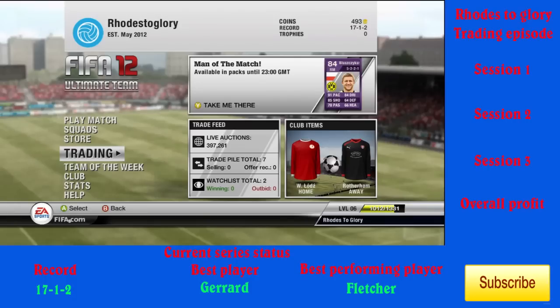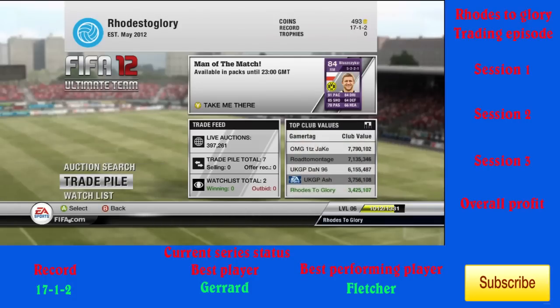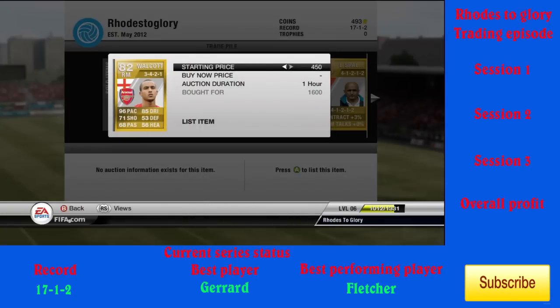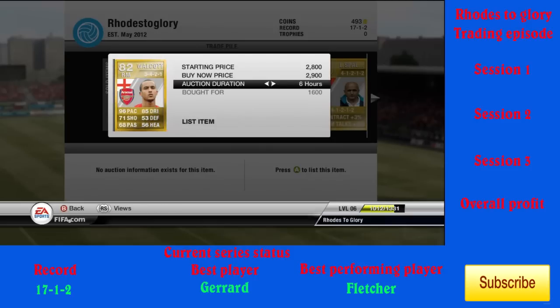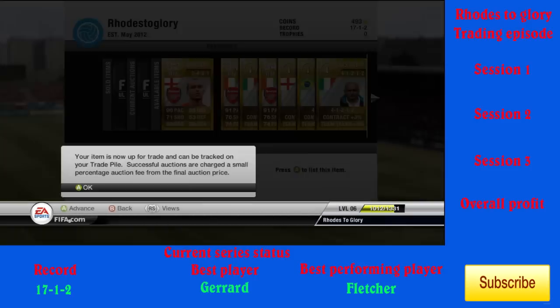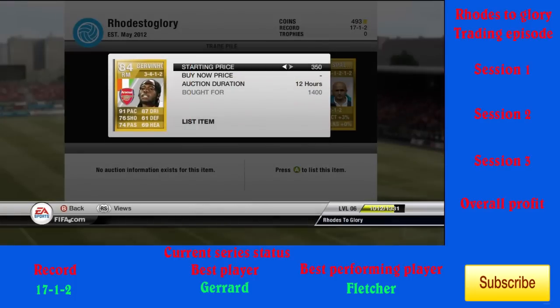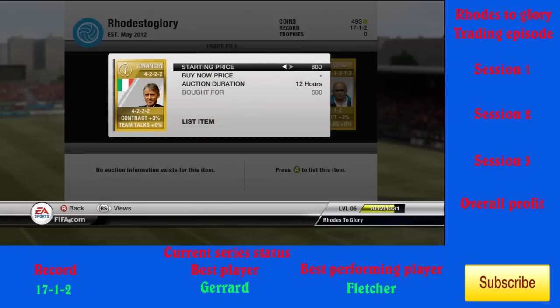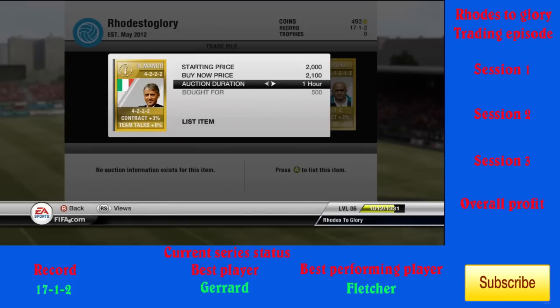Alright guys, it's Ash here bringing you episode 6 of the Robes of Glory, the second trading episode in this series. Let's get straight into the trading set. I'm listing a Walcott, putting him up for 2,900 — that's roughly what the area goes for, normally 3,000 to 3,100 — but I put him up for 2,900 to guarantee a sale. I've also got Giovino going up for 2,100, and two Giovinos total, because the formations limit them really.